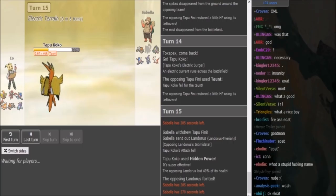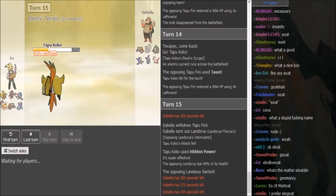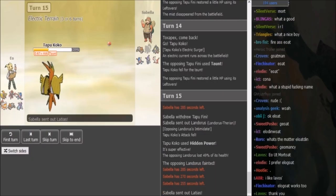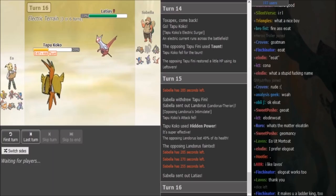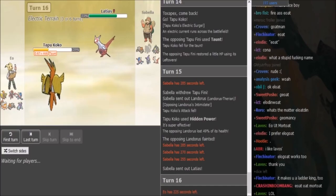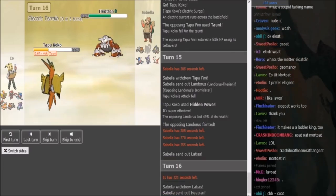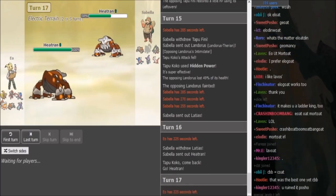If he goes into his Greninja, that would mean he probably has Water Shuriken. And if he goes into Ladi, he would get out the Coco with Scarf Psyshock. But this Coco has been putting in some work just U-turning all around. With that Spike that Greninja got up, that already has been putting in work for IO. And I already killed the Lando. So now I'm expecting IO to switch into either Scizor or Heatran. Sabella should double out into Greninja, I think. Yeah, Sabella has three doubles: he could double into Greninja, double into Fini, or double into Heatran depending on what he wants to catch.